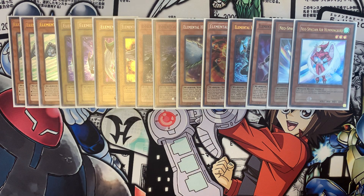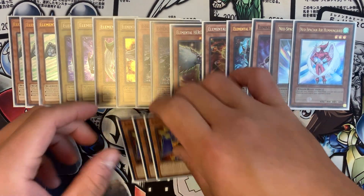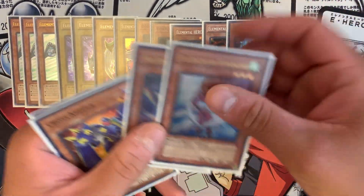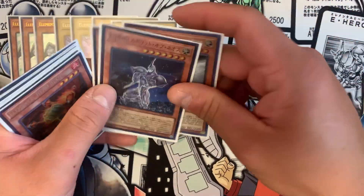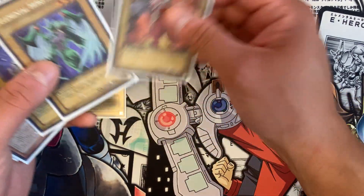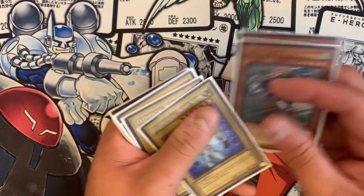One copy of Neospatian Aqua Dolphin and one copy of Air Hummingbird — these guys are my Neospatian nostalgic package, and you'll see why I refer to them as nostalgic packages when I get into the side deck. Last but not least, three copies of Cross Keeper. This card should have been treated as both an Elemental Hero and a Neospatian at the same time — would have made it searchable and a lot better. But it's solid at three because he's very versatile and works with every card in your deck.